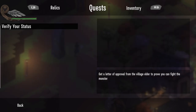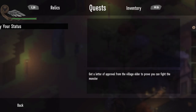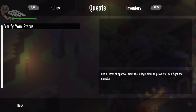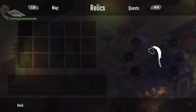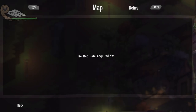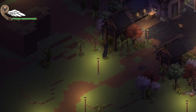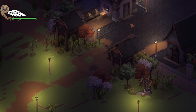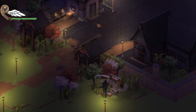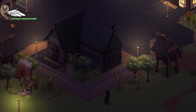Inventory. So you can only go one way — you can't go all the way around. You had a letter of approval from the village elder to prove you can fight the monster. You have relics — has it been explained yet? Map — no map data acquired yet. Oh, so the inventory doesn't pause the game, it just doesn't pause anything. A letter from the village elder. I gotta stop pressing A — I'm gonna end up attacking somebody by accident trying to interact with them.